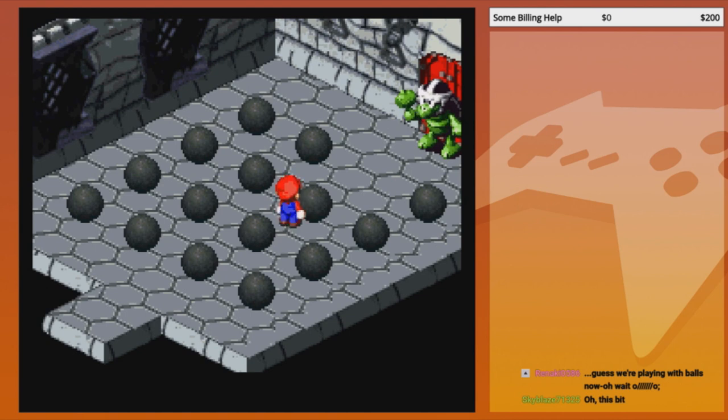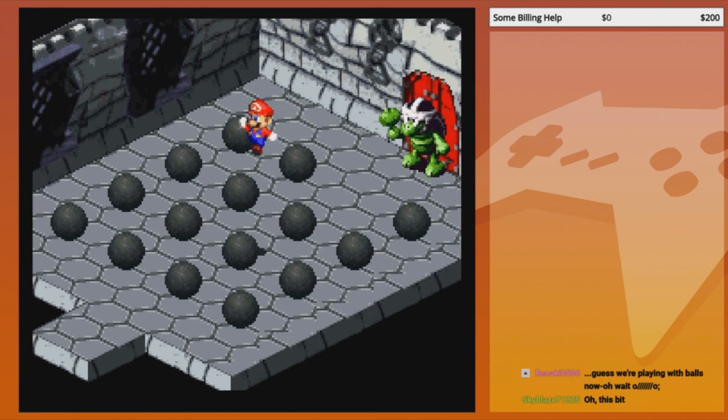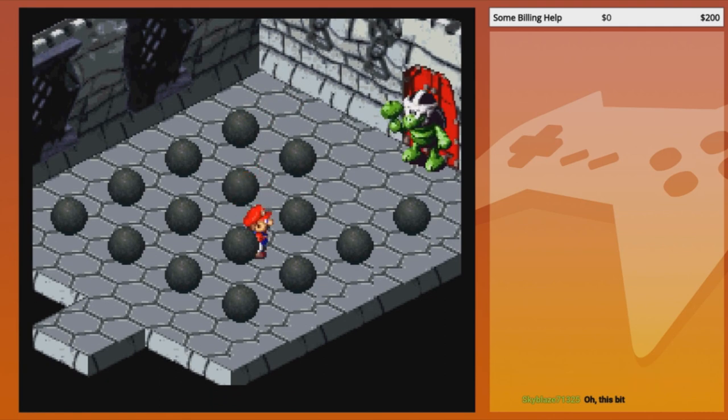Do you jump on it? Jump on top of it? Wait — I got it. Just like how you walk on a ball: get on it and run the opposite way of where you want it to go.